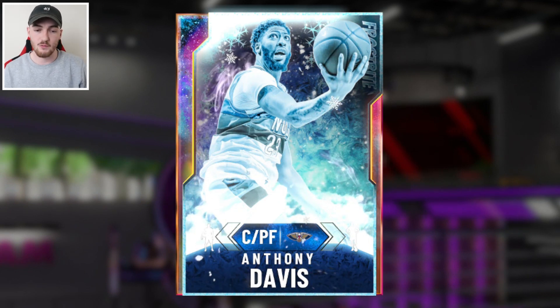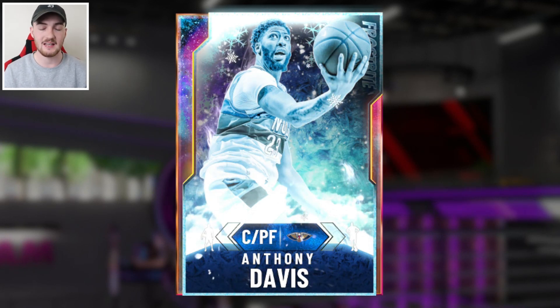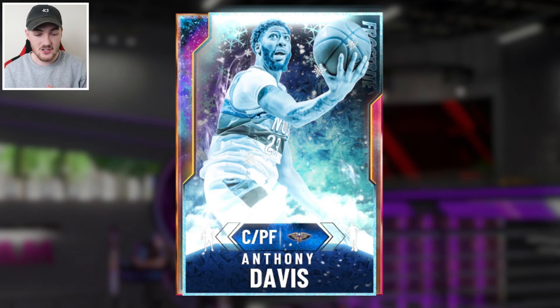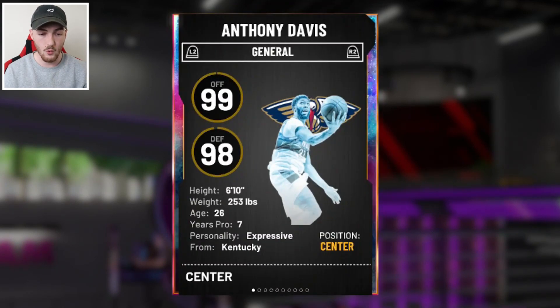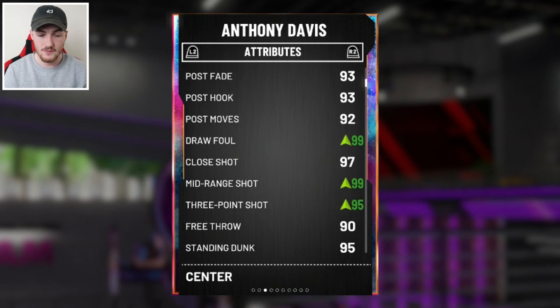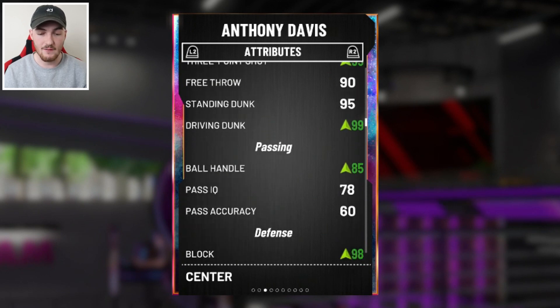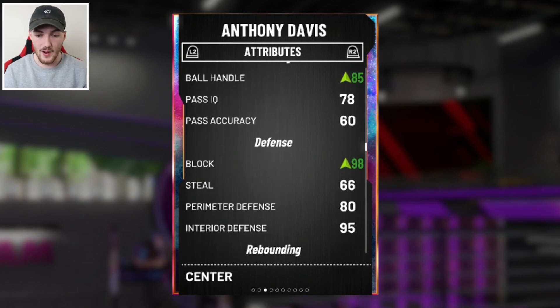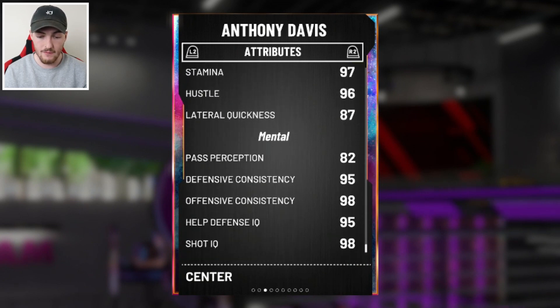Now this Anthony Davis is originally a Pink Diamond from the Frostbite collection. He has the dynamic duo with the Galaxy Opal DeMarcus Cousins, which turns this AD into a hidden Opal. He can play center and power forward. 99 offense, 98 defense, 6 foot 10. Driving layups are 95. Post moves are solid. Draw foul goes to 99. Mid-range goes to 99. Three-point shot goes to 95. Driving dunk 99. Ball handling goes to 85. Block 98. Rebounding in the 99s. Strength 94.